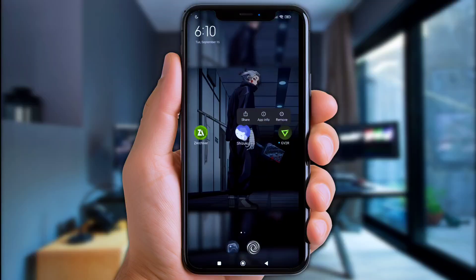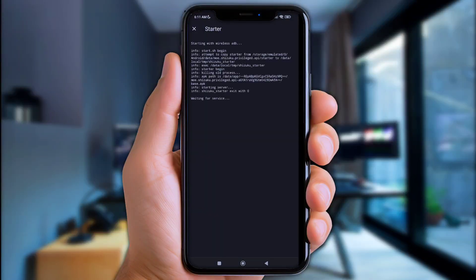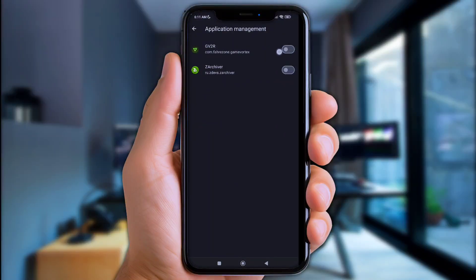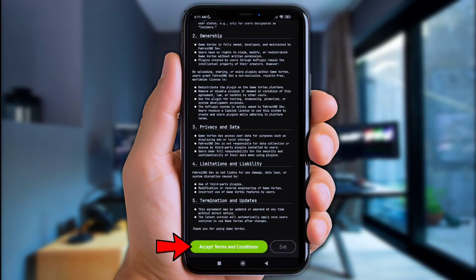Now let's jump to Shizuku. As usual, you need to grant the permission first — check the link in the descriptions about how to get this permission quickly. Once Shizuku is ready, click at 'Authorize App' and turn on GV2R Game Vortex. Now let's jump into the GV2R app. If there are any permissions shown, that means you need to apply them to make the game booster run perfectly.